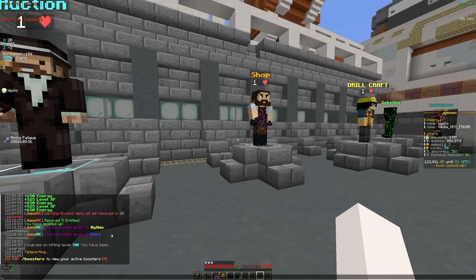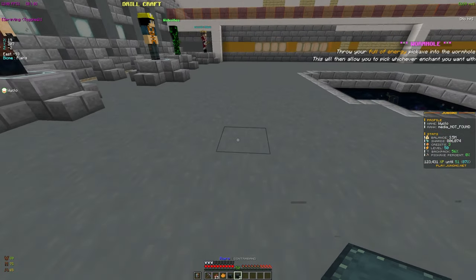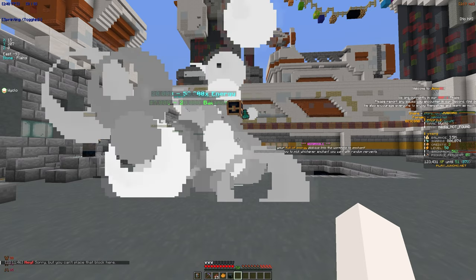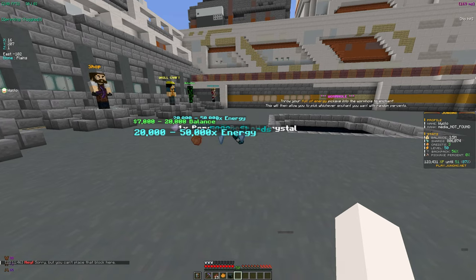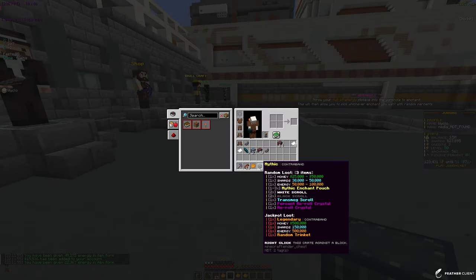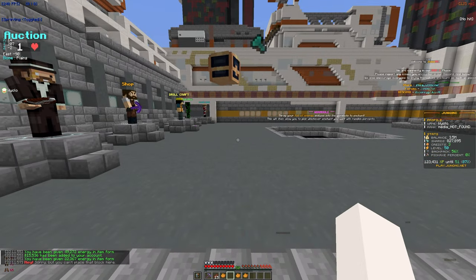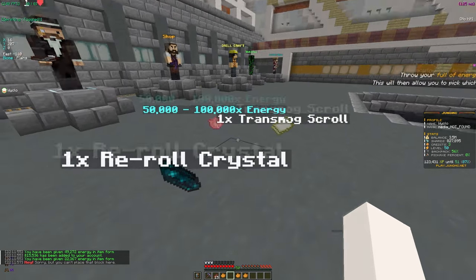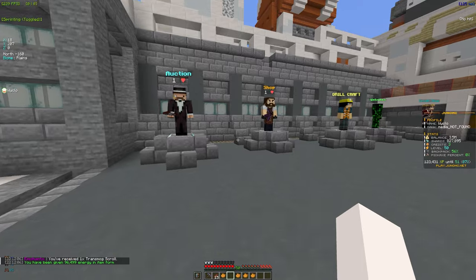I just hit level 50 and from there I got a mythic contraband and a rare contraband. Let me open those up real quick. Starting with the rare - we got some basic shards and money, not bad. And for the mythic one it looks like we got some energy reroll crystals and transmog scrolls. We'll take all of that - we're gonna need the energy for the pickaxe.